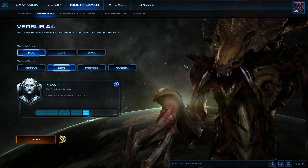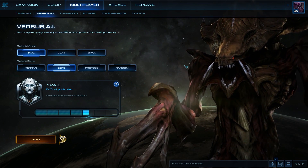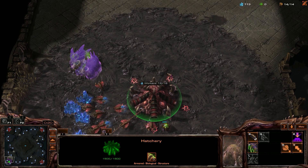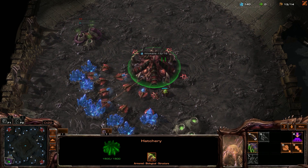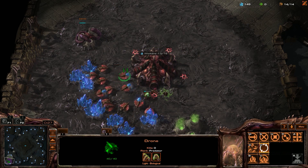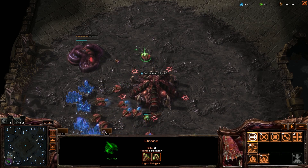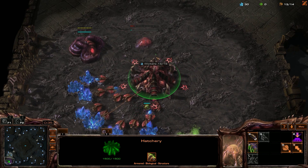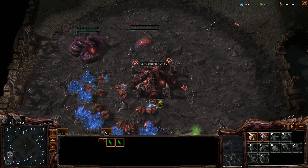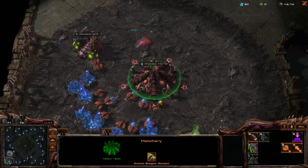I want to talk a little bit about how that game went before we move on. In the early game, I thought to do something experimental. I went for an early extractor before the spawning pool. Normally you get your spawning pool first so you can get ready for Zerglings, Queens, and all that, but I changed it up and went for the early extractor just to get some early gas pumping into the economy so we can do things with gas units or gas upgrades.